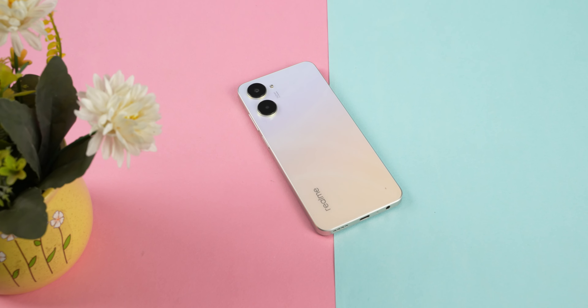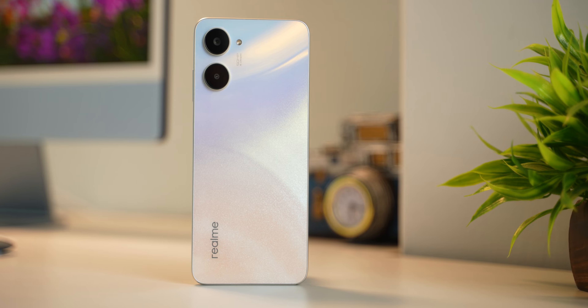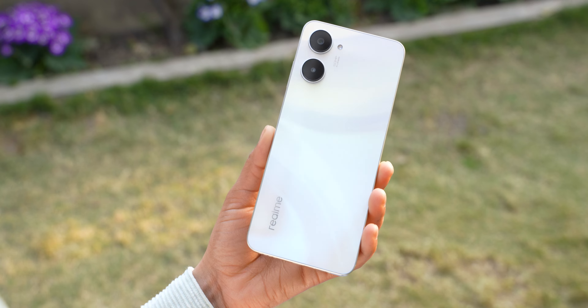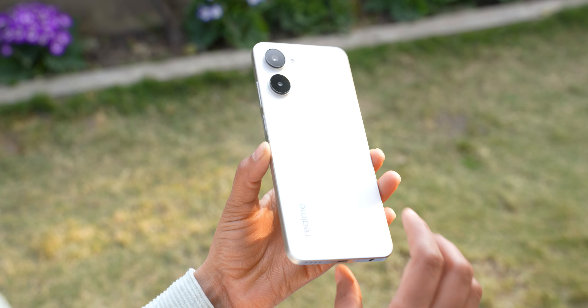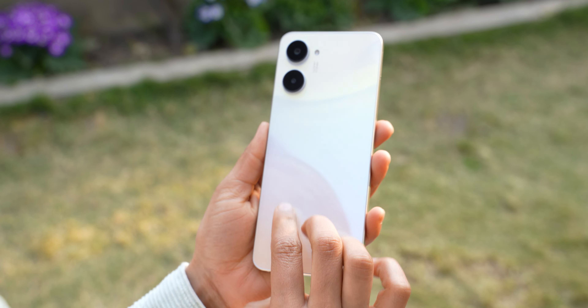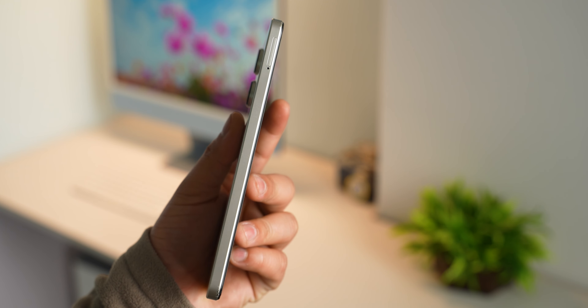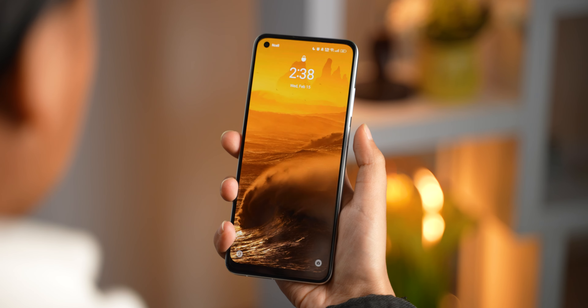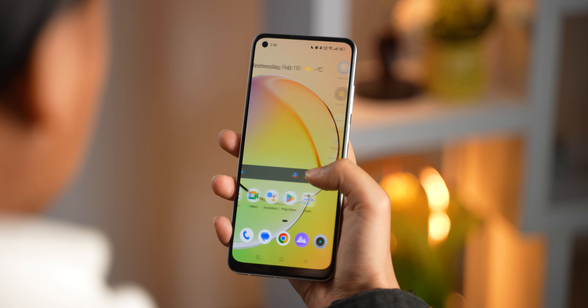I like the design of the Realme 10. It has a modern look to it and the overall design is quite handy and lightweight, and although it is an all-plastic build you will not notice any creaks or bends when applying pressure to it. The flat frames offer a secure grip too, and we get a fingerprint sensor in the power button which is quite fast and reliable. The Realme 9 had an in-display fingerprint sensor, so this is surely a cost-driven measure, but I'm not complaining.